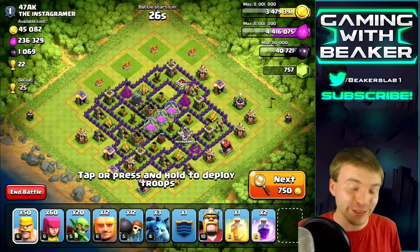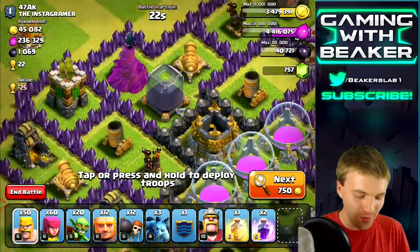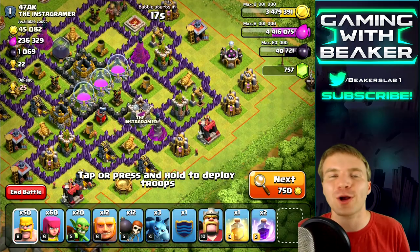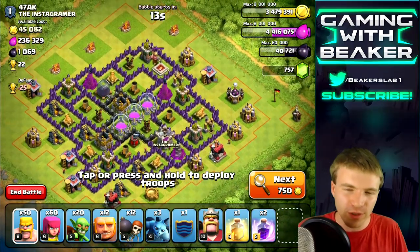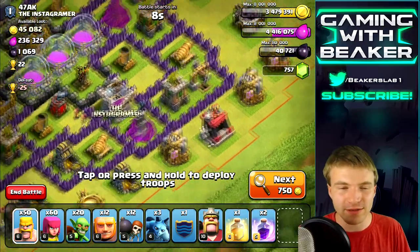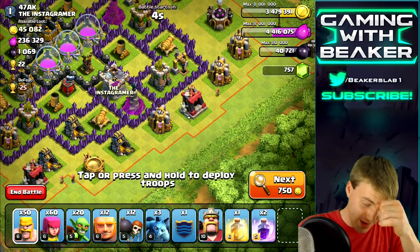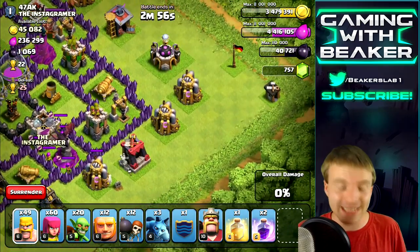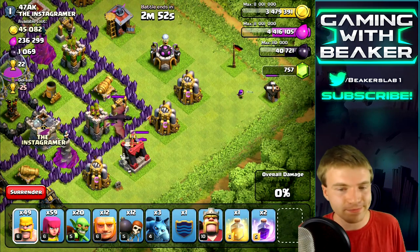Okay, a thousand dark elixir - not a huge raid but look at where it is. We're going to take that. We also want to get the drills because there's not a lot of dark elixir here, so we want to take it all. Looks like he has two drills but it really only looks like there's dark elixir in one of them.